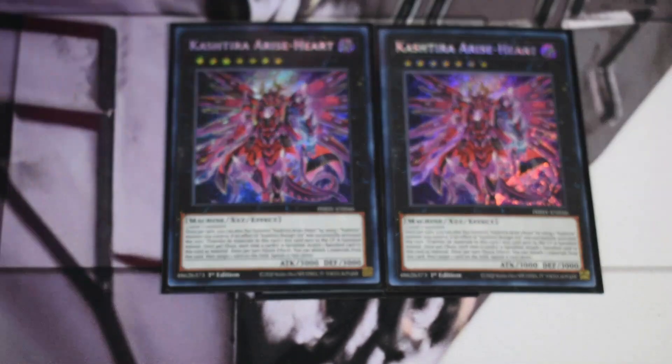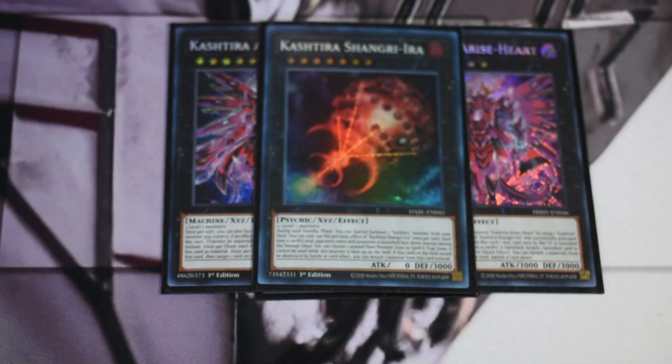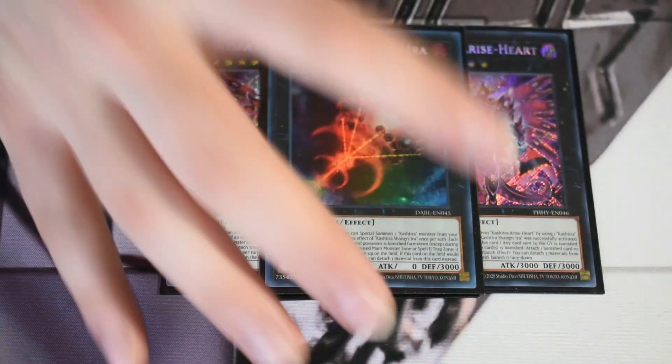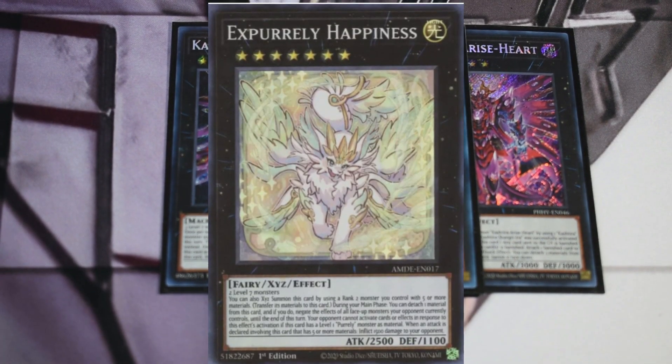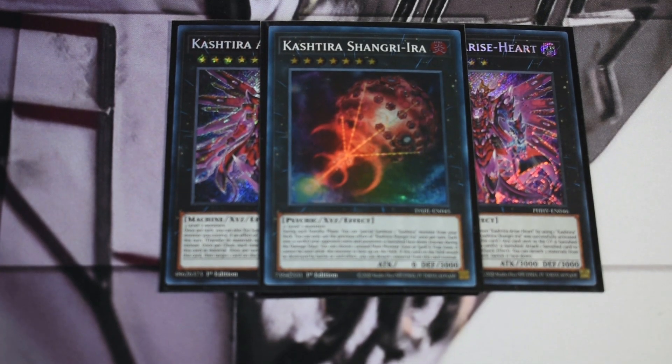We play two Arise Heart — two is absolutely necessary; you want to guarantee you can always get into one. After that, just one Shangri-Ira. I've cut down on the sevens quite a bit to get more focus on the Swordsoul side. One card I do miss that I'll show on screen is Pearly Happiness — the bigger one. I really like that as a pseudo Dark Ruler in the deck. It's searchable, yes it can be responded to, but it turns off things that are untargetable or indestructible and runs over things like Dragoon, which is necessary as Branded has started playing that a bit more.